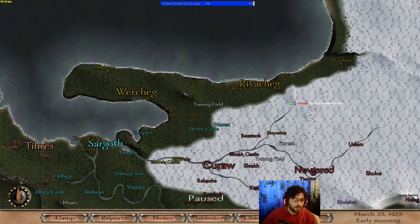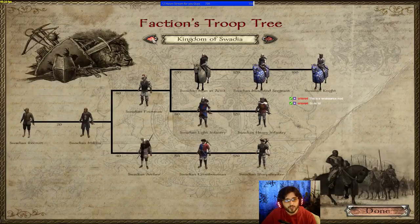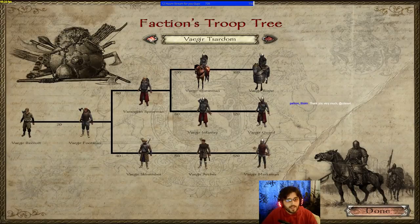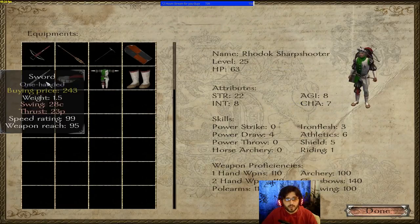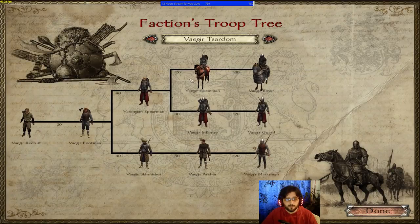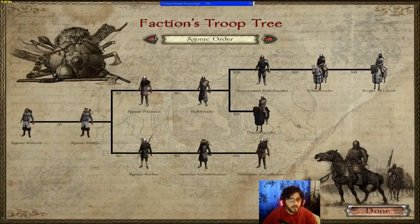For archers: the Vaegir Marksman is the strongest archer unit overall but gets outscaled in the late game by crossbowmen and gunpowder units. For crossbows: first place goes to Rhodox with their siege crossbows, still the strongest in the game. Second place goes to the Swadian Sharpshooter, Agonic Order Sharpshooter, and Mithridian Sharpshooter — all very similar. Last place goes to the Zendar and Papal State crossbowmen, both coming in at level 15.